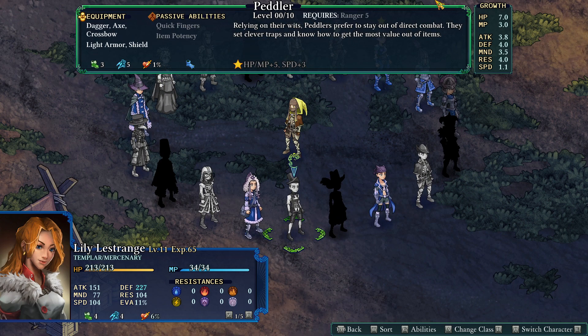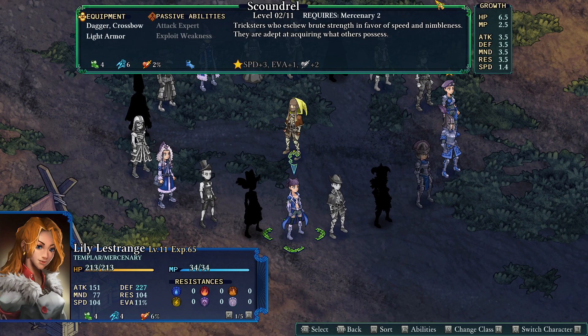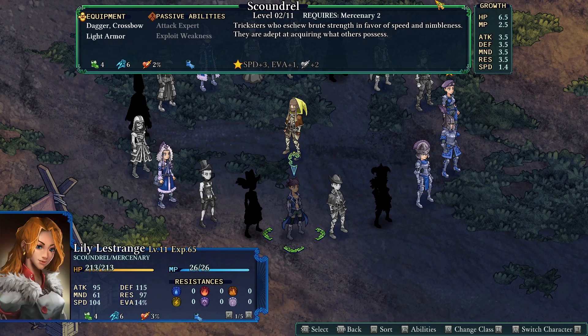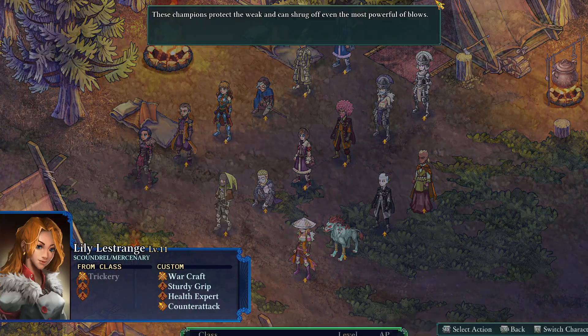Let's see — Peddler, Ranger 4. Gunner would maybe be good. Scoundrel — Speed plus 3, evasion, crit chance, HP attack, evasion. Let's go ahead and make her a Scoundrel slash Mercenary.